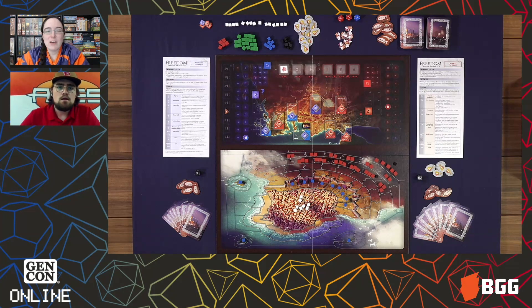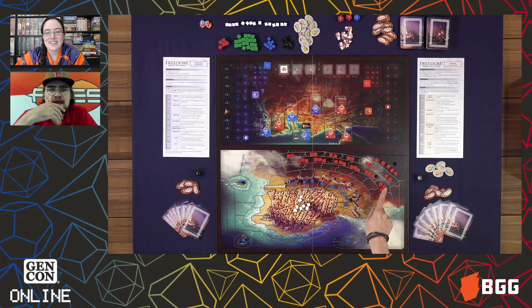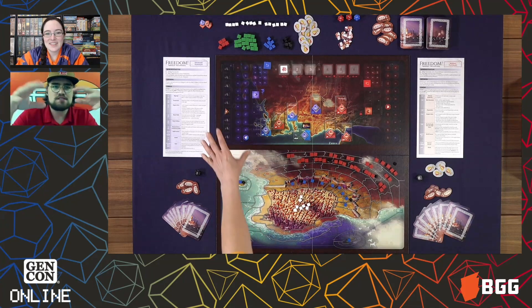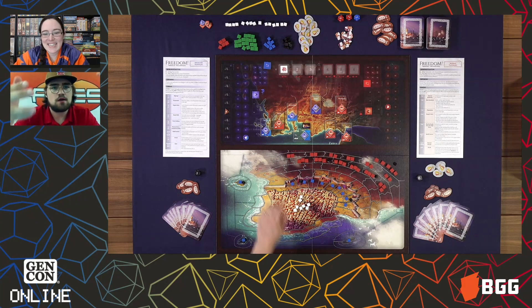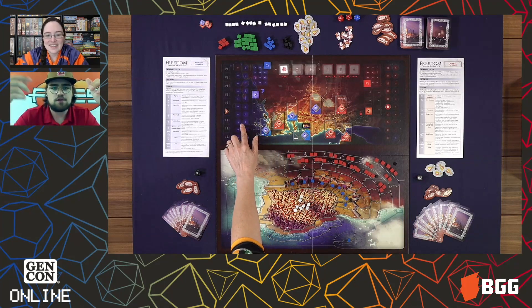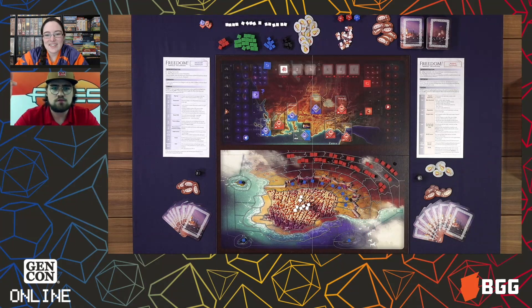Tell us a little about the mechanics. It's a resource management, asymmetrical siege game. You have two sections on the board — the bottom section has the actual siege map, where the blue and white cubes are the Greek players and the red cubes are the Ottoman Empire. On the other half you have where the second battle was happening — all the different cities and civilizations around the area that had their backing in the war. The blue ones support the Greeks, the red the Ottomans. You're kind of playing two games at once — defending or sieging the castle while also playing a political game.